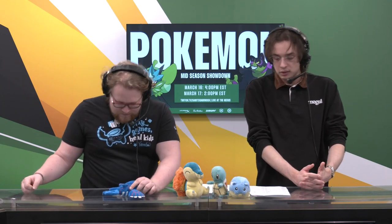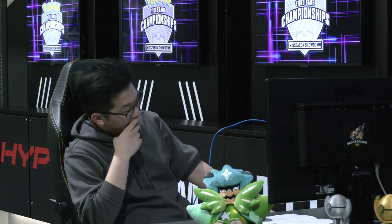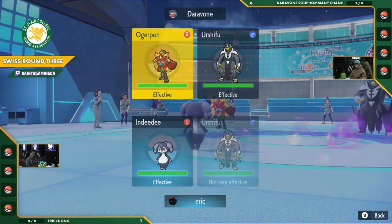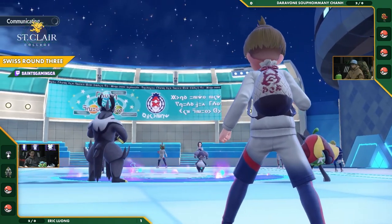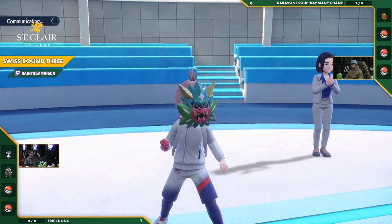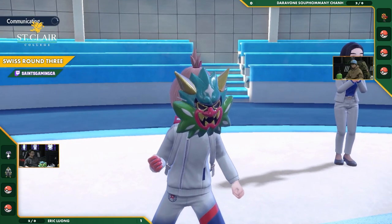I believe Daravon might be able to eke something out here if he plays his cards perfectly right, gets his setups perfect. It's all about this first turn here. The question is can you find a better use for Ferrigatref here? Looks like we are about to jump into the match — looks like we have a similar setup, but both Urshifus are going to be starting out on the field. Now it's going to be Hearthflame Ogerpon versus the Indeedo-F setting up the second terrain.